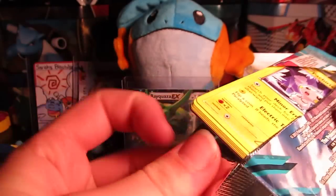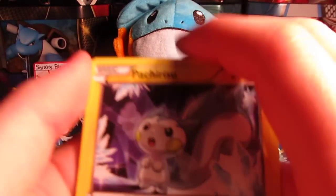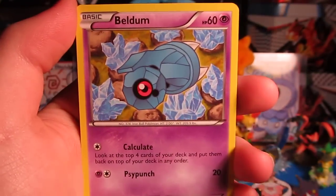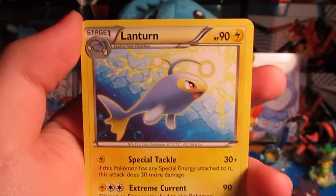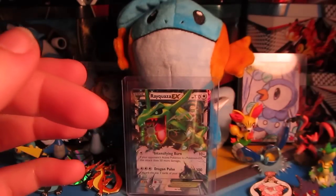So hoping for a Deoxys out of here. Doubt it, but you never know. Three and two. Obviously hoping for something good out of the Diamond and Pearl pack. So we have a Pachirisu, Sneasel, Beldum, Nidoran female, Jolteon, Lantern, Superior Energy Retrieval, reverse is a Wooper — that is just a common — and we have a Cacnea regular rare.